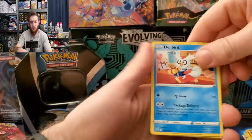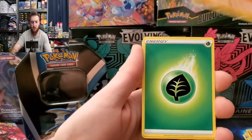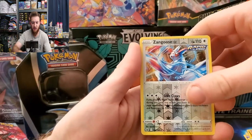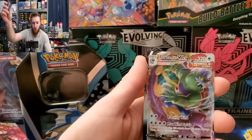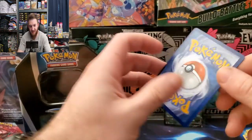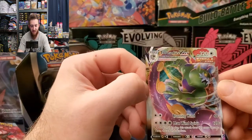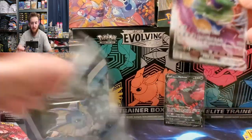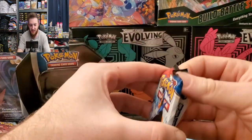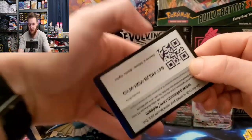Here we go! Delibird, Larvesta, Marill, Heracross, Clobbopus, energy, Path to the Peak, Hatroom, Lairon, reverse Zangoose - that's a cool card art right there. Oh, Tornadus V-MAX! Completely off-centered but Tornadus V-MAX nonetheless, very cool, very nice pull. Chilling Reign is being good to us today!